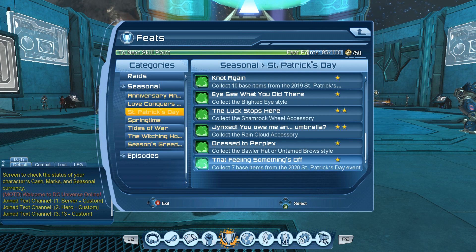The first feat is called Jinx You Owe Me an Umbrella. This feat is worth 25 feat points and it's to collect the Raincloud accessory. The Raincloud accessory is available right next to Mr. Mixia Spitilic for 100 clovers from the vendor.